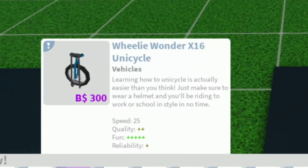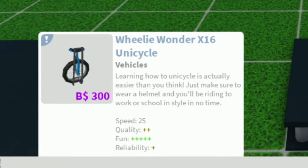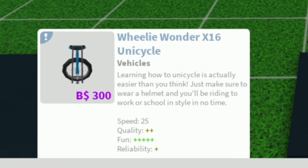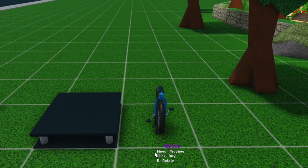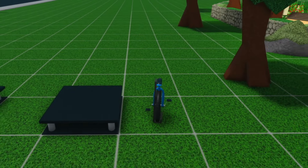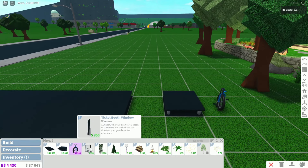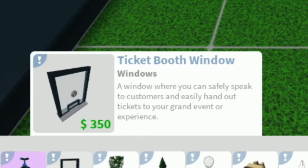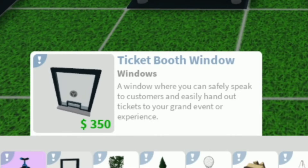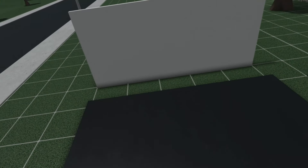Next we do have the wheelie wonder X16 here. Learning how to unicycle is actually easier than you think — just make sure to wear a helmet and you'll be riding to work or school in style in no time. Oh look how small that is — that's so tiny but I love it. What is this? Is this like a bank teller window? Oh, a ticket booth window — a window where you can safely speak to customers and easily hand out tickets to your grand event or experience. Every single update video, I always need a wall.